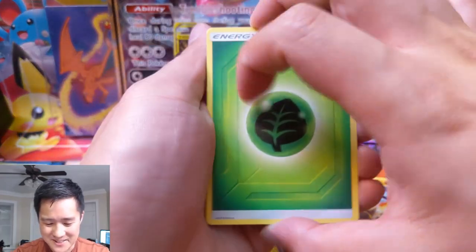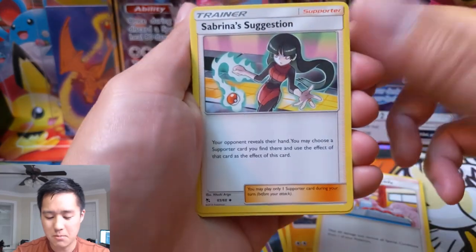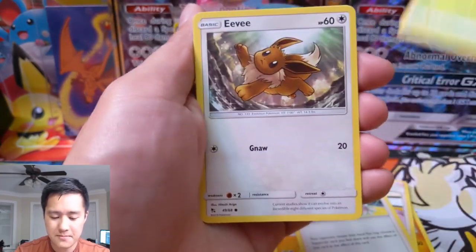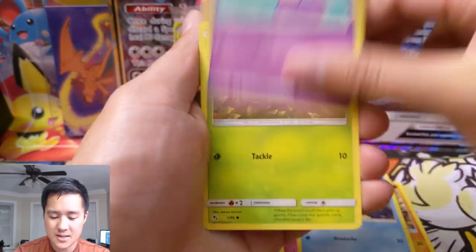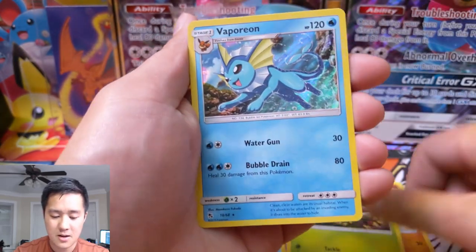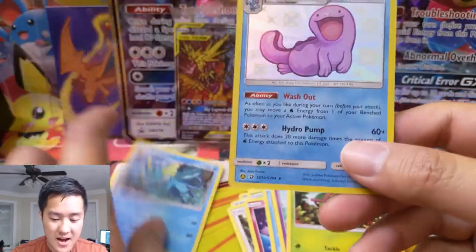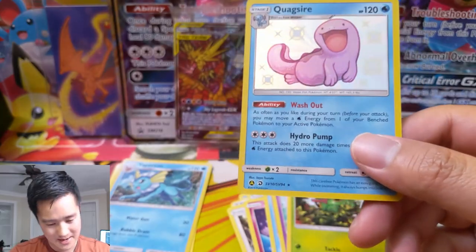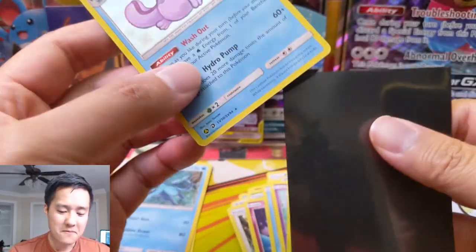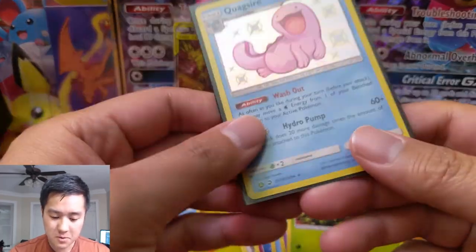A very strange pack — grass energy, Nurse Joy, White Sabrina, Scyther, Eevee, Clefairy, Psyduck, Ekans, Caterpie, Vaporeon holo — and then a holo shiny Quagsire. This one is new so I'm super stoked about that. We've been pulling a lot of Wooper but we finally got our Quagsire.